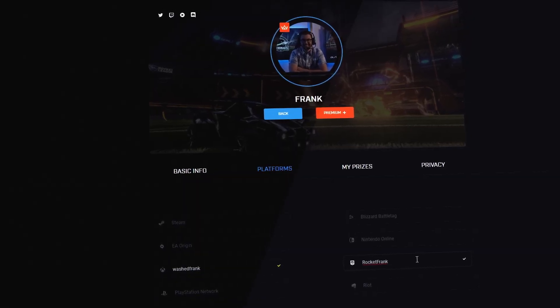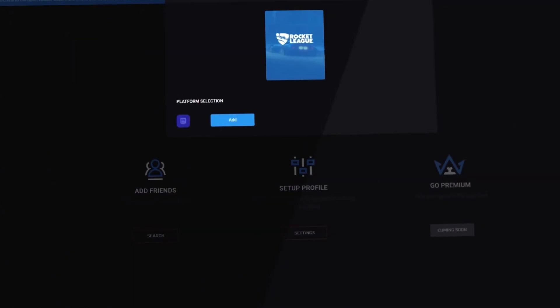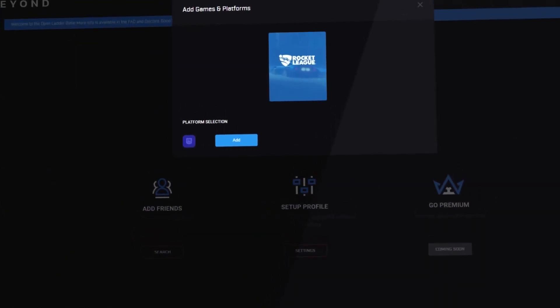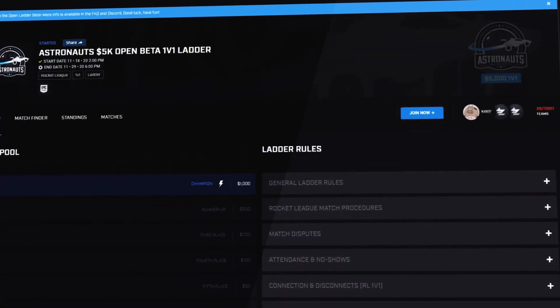Once you've added the necessary platforms, you can click the plus button in your sidebar to add the game to your profile. After you've added your game of choice, the final step is to join an event and jump into the action. Good luck and have fun!